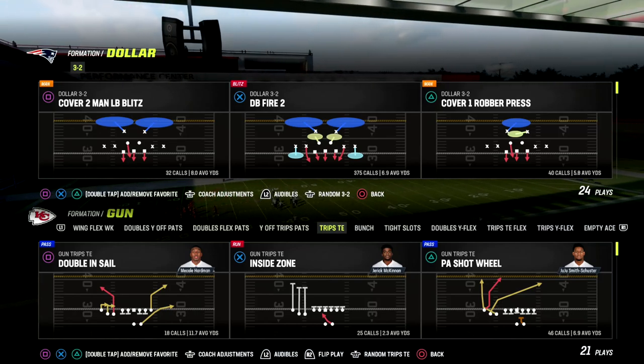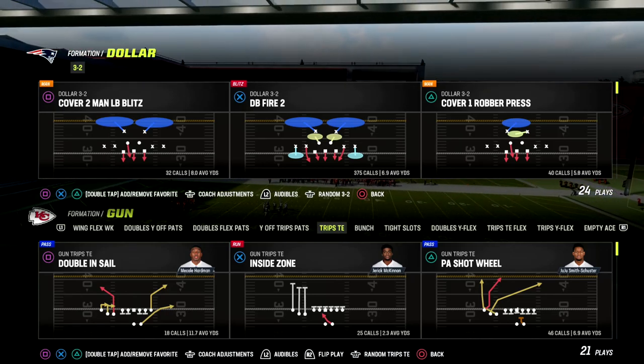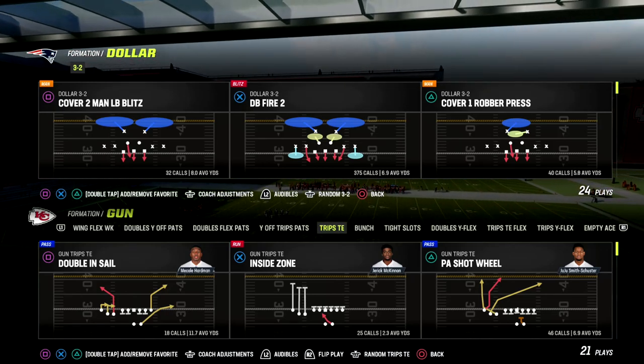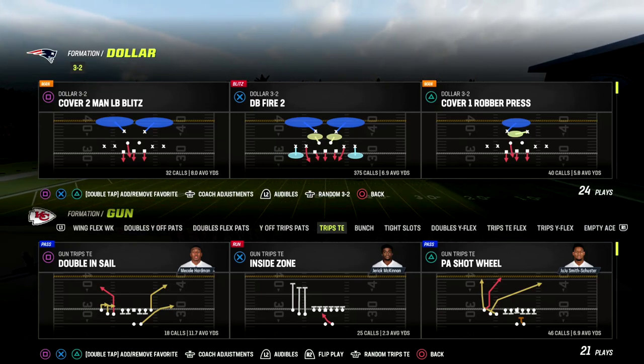In this video, I'm going to show you a way to beat the dollar meta with a really good zone-in man beater out of the trips-in formation. This is going to be really effective for not only a quick snap setup, but it's also going to be effective for any kind of zone pressure.